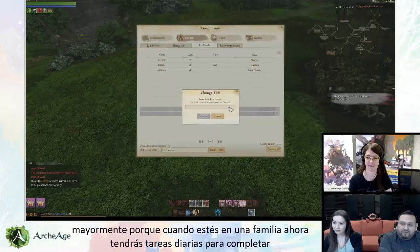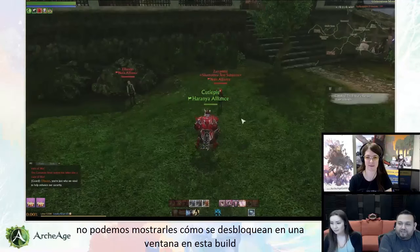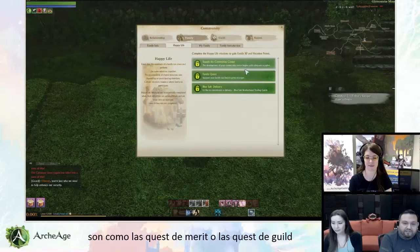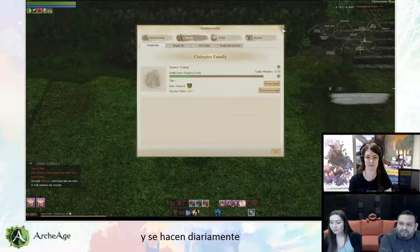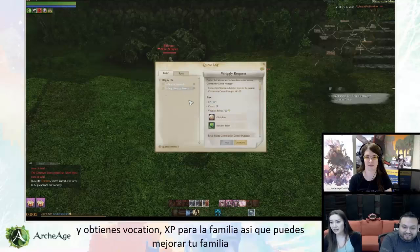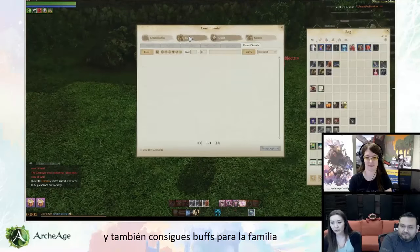Family play changes a lot, mostly because when you're in a family group you now have daily tasks that you can undertake. We can show that in a window — we can't unlock them in this build, but we're going to demonstrate one of the activities that families can do. These are like merit quests or guild quests and you do them on a daily basis. You do those daily so you can get vacation for it, and you get family experience so you can upgrade your family.